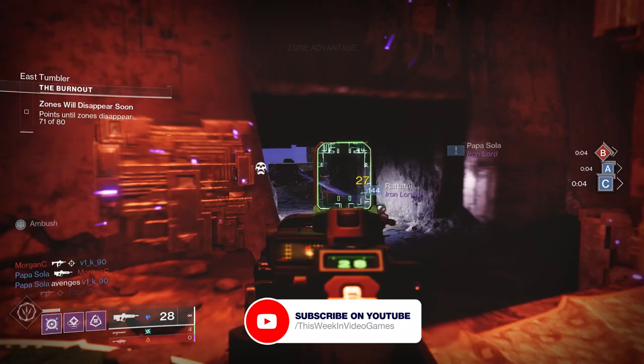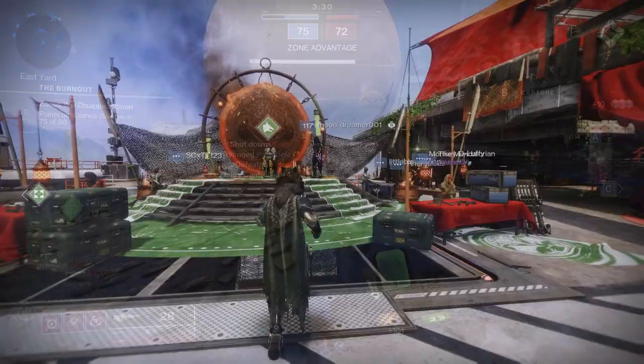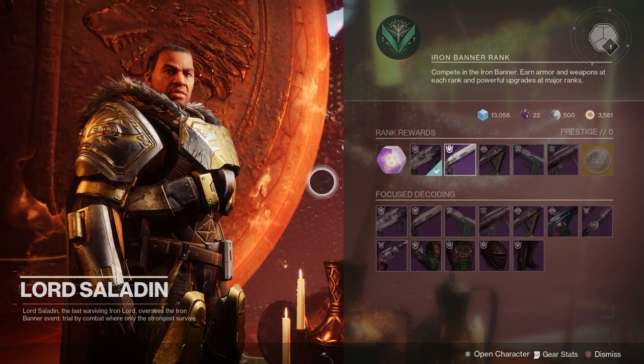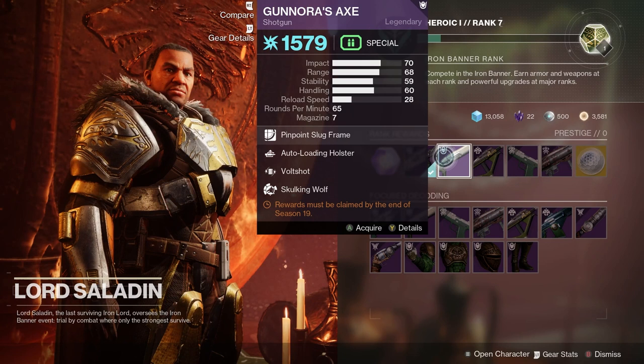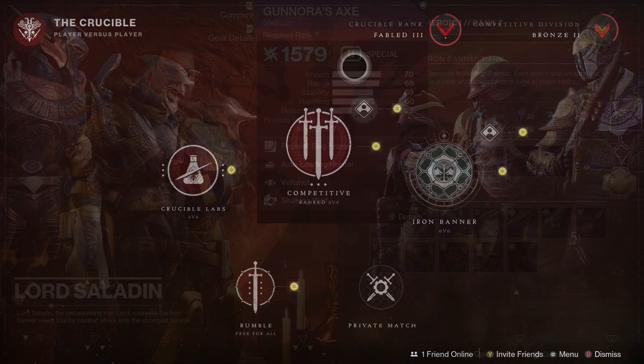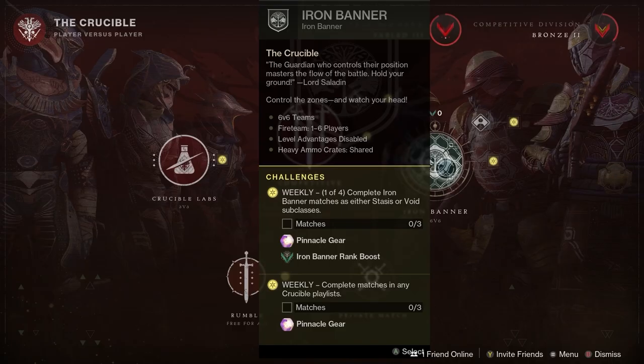Without further delay, let's dive right into things. First of all, we've got how to get started in Iron Banner. Lord Saladin is coming back to the tower tomorrow, and that means it's Iron Banner week. You can find Lord Saladin front and centre in the tower when you land in the courtyard. Iron Banner is free for all players, so if you haven't played Iron Banner before, there is a quick introduction quest to go through, but you only have to do this once per account. When Iron Banner is on, you can access it via the Crucible section in the Director, and Iron Banner is going to be front and centre when you select the Crucible.